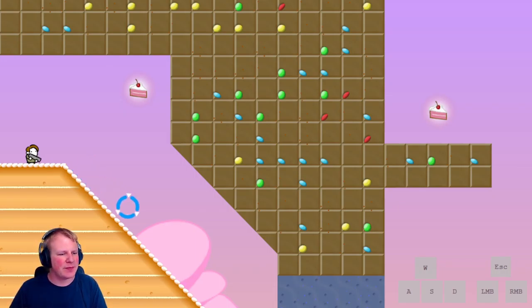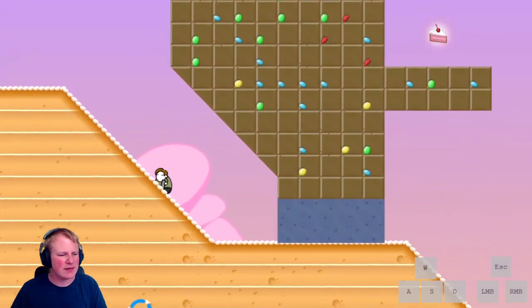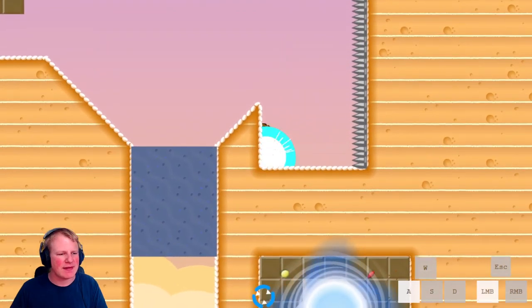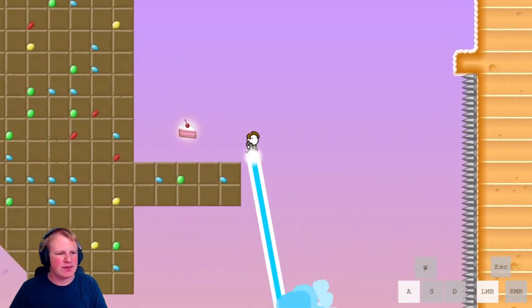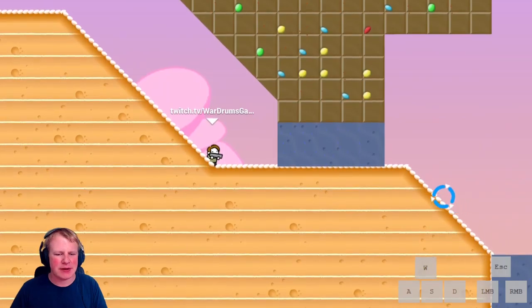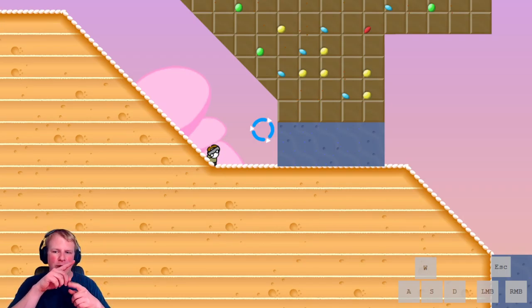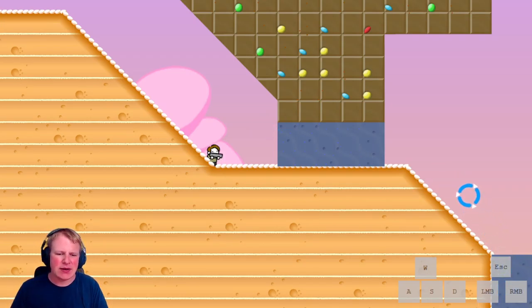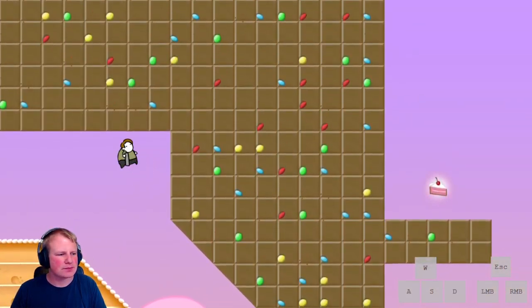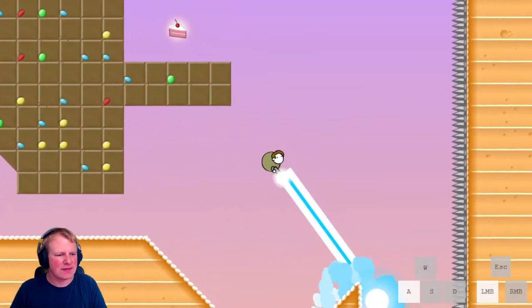For this one we actually do a little shortcut. The intended way of doing this room is to go here, go up here, and then go up and get the cake, which is very tedious and takes a lot of time. What you can do instead is while rolling down the slope, do a very short shot downwards so you fall into the blue blocks while still in the rolling motion, which breaks them.